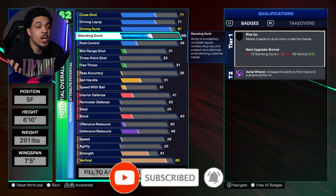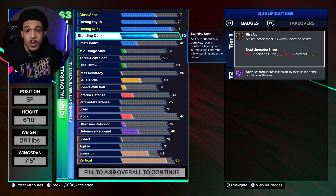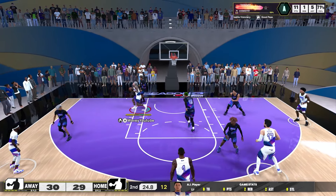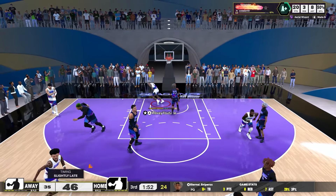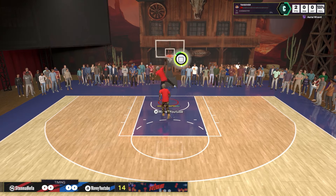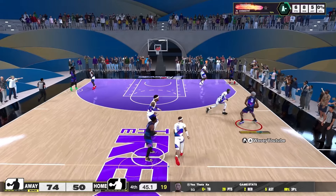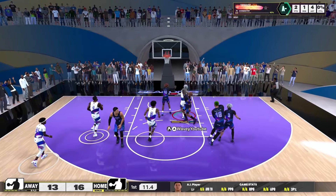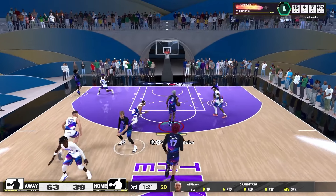65 standing dunk is cool, but if you get it up to 72 you get Rides Upon Bronze — it'll help you dunk under the rim. When I tell y'all this build can fly, I am not lying. You're already 6'10", you got the height and the wingspan. Add that 96 driving dunk and you're going crazy. 90% of the time I'm going for that self lob off the backboard. Once I get my max plus ones for season two, posterizer will be on Legend and I can really do anything at the rim.